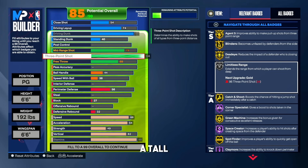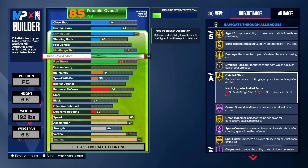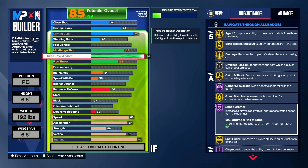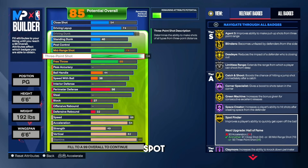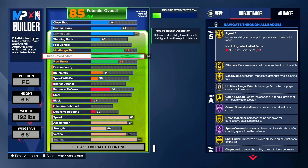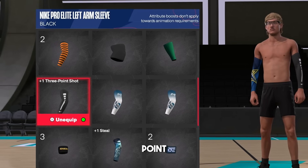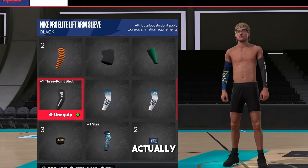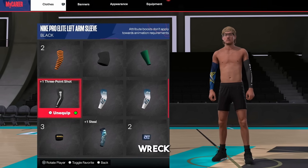You're a tall point guard who can shoot from deep, especially with takeover. You'll still be doing a lot of catch-and-shoot shots, so look at these badges: gold catch and shoot, hall of fame corner specialist, green machine on gold, hall of fame space creator, and gold spot finder — a very underrated badge. I actually have a 95 three-point rating in the park and theater because I bought the plus-one three-point sleeve; in pro-am and rec it stays at 94.